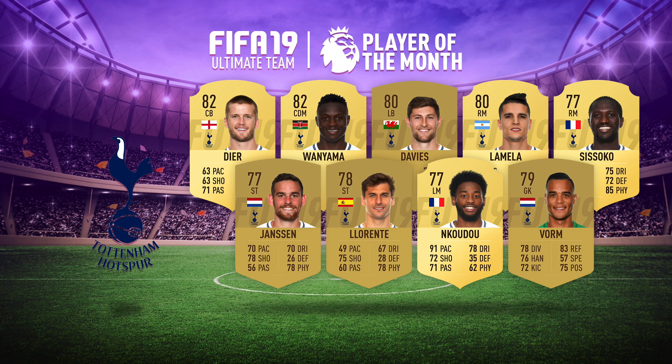For example, not many people will be using Eric Dier, Victor Wanyama, Ben Davies, or Eric Lamela. Dembele will be used quite a bit, as will Aurier because they're very meta right backs. Moussa Sissoko is a pretty good option, Harry Winks, Vincent Janssen still plays for the club, there's Llorente, Nkoudou, and Mitchell Weiser.